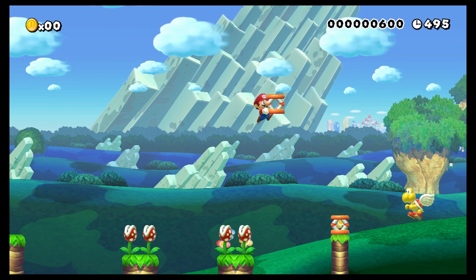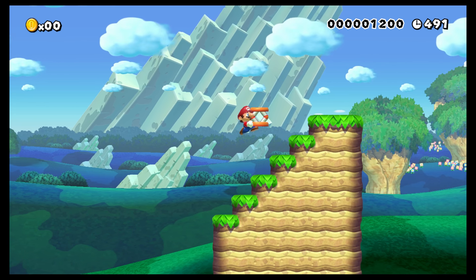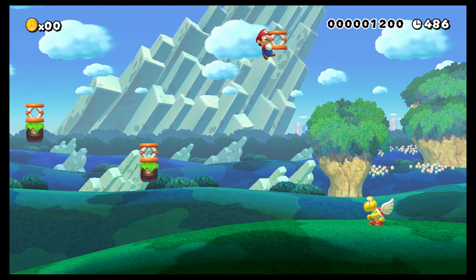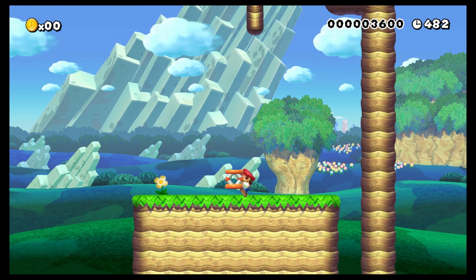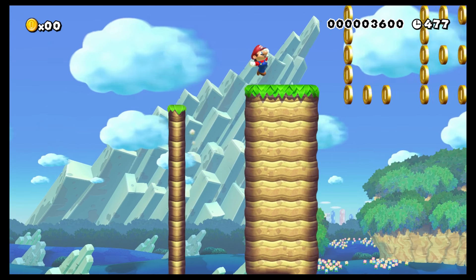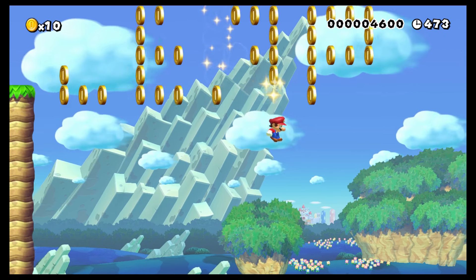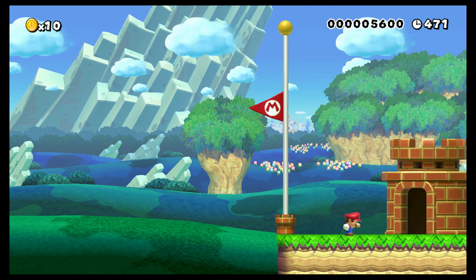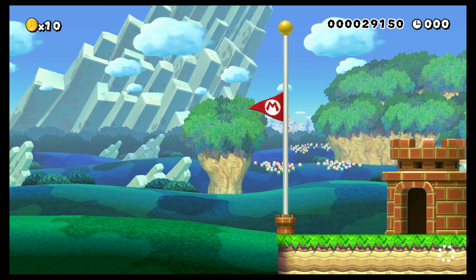You're going to spring off these, go off all those springs, then drop the spring. You can actually do this without the spring, which I found out on accident. Anyway, you're going to get up here and just run and jump — literally just hold run and jump — then springboard off of his head to get to the end. That's the first level I created.